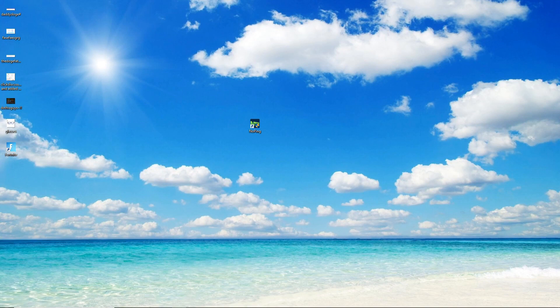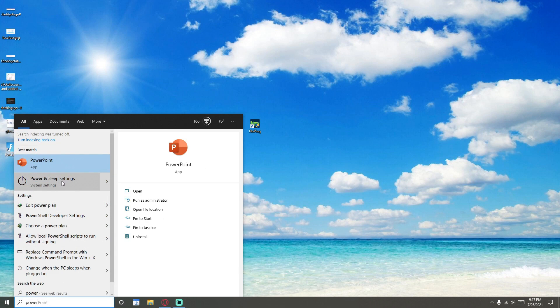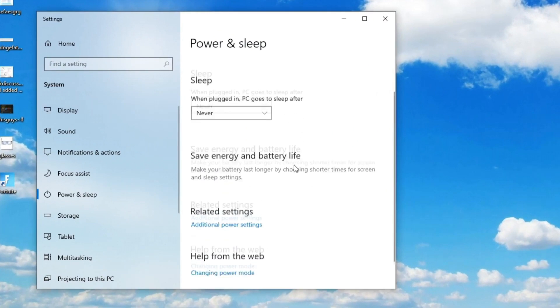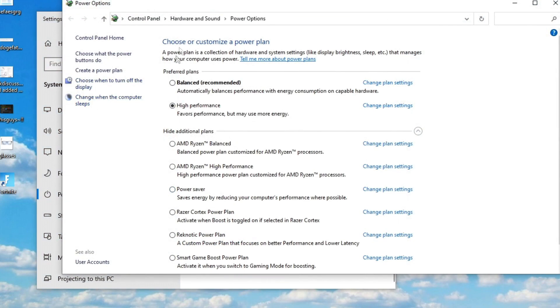The last step: come down to the search bar, type in 'power,' and open power and sleep settings. Click on 'Additional power settings,' then simply select whichever option says high performance. This will favor performance but may use more energy — so laptop users, make sure you have it charging while you're playing Fortnite.